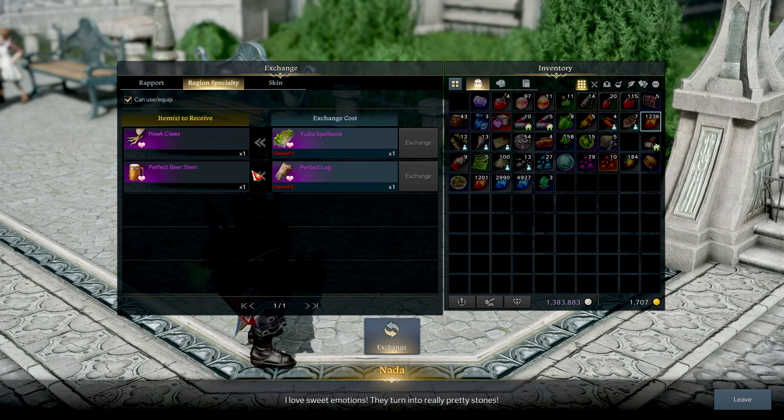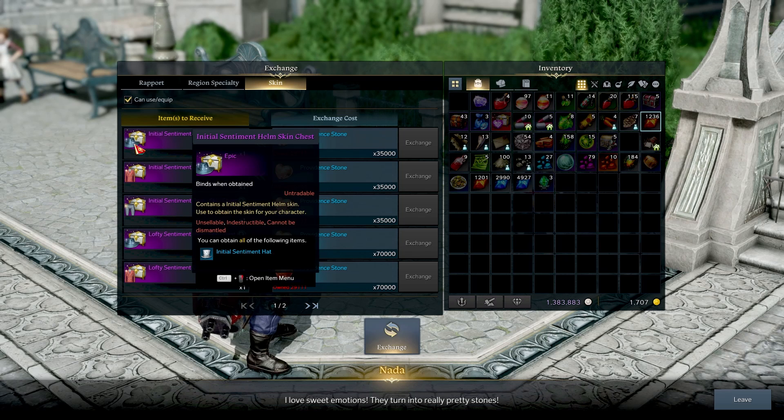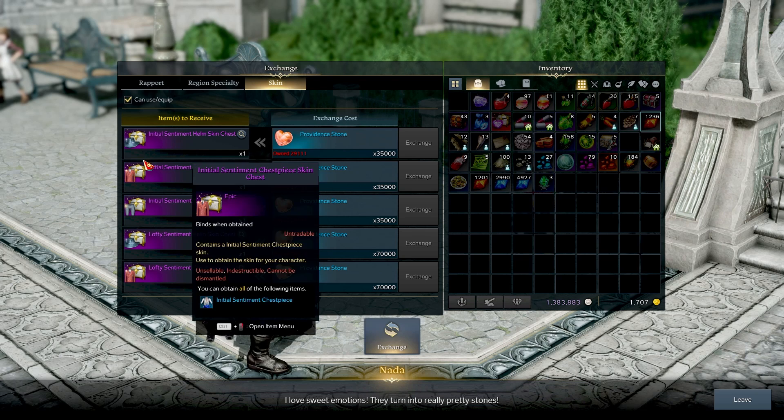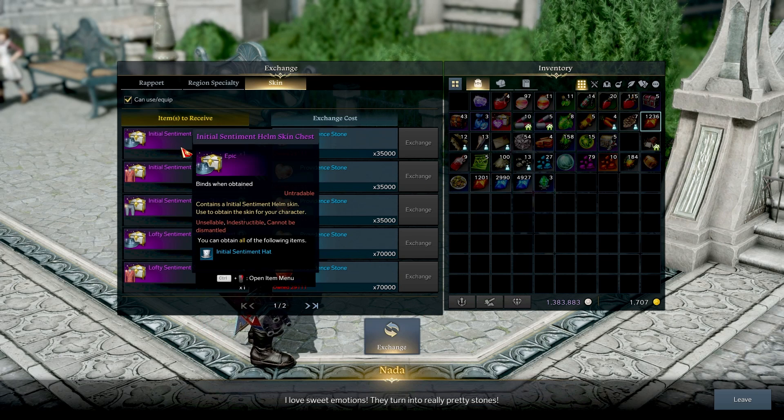You can also trade in your Providence Stones for skins — not the Regency Specials, but for skins. If you save up enough, you can get a full skin set for the Lofty Sentiment, Initial Sentiment, all that kind of fun stuff, and you can earn that from trading in at Nada.